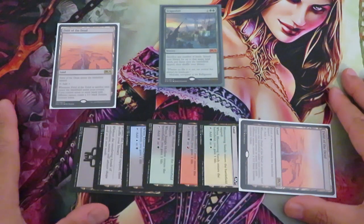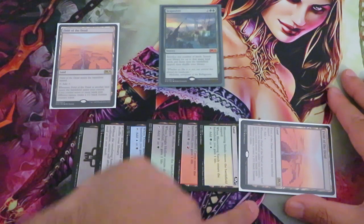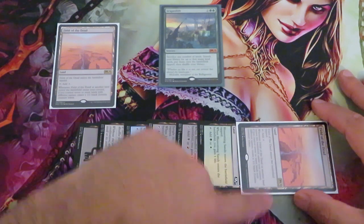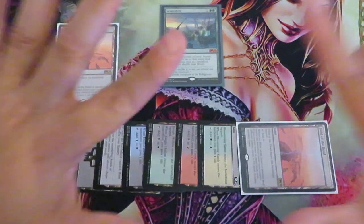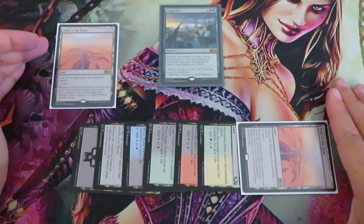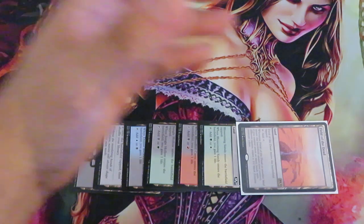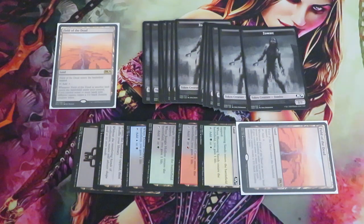But that's not all. Because I also have another Field of the Dead entering the battlefield together with those seven lands, that second Field of the Dead will trigger another seven times. So seven triggers from Field of the Dead one, plus seven triggers from Field of the Dead two — that means I am going to create fourteen 2/2 zombie creatures.